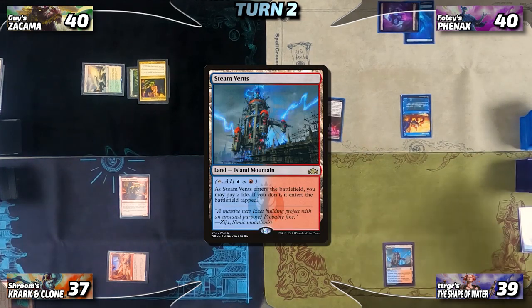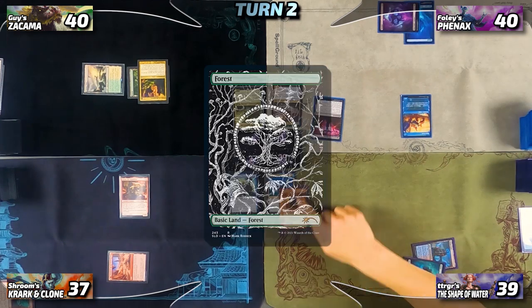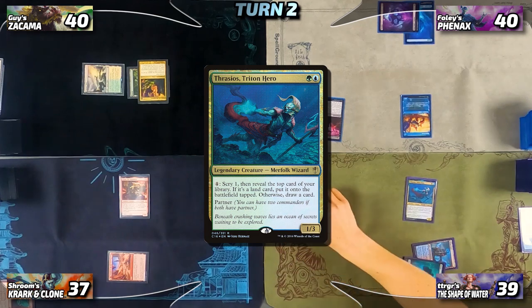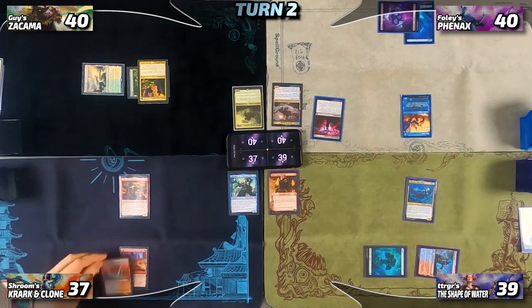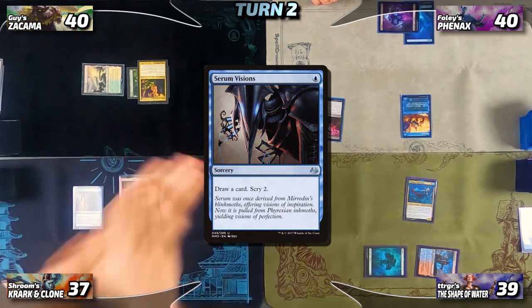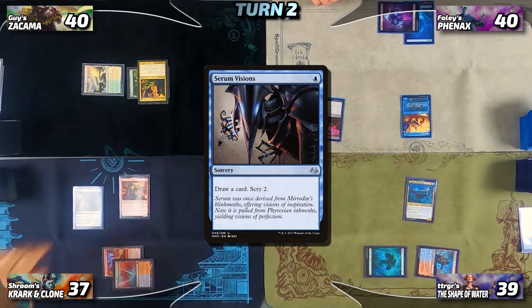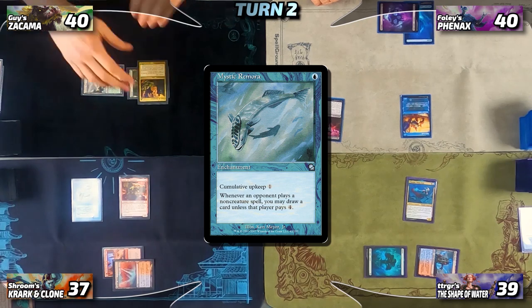Trigger untaps, draws his card, leads on a basic Forest, then taps out to cast his commander Thrasios, Triton Hero. No responses, so he passes to Nia, who draws and plays Cascade Bluffs as her land for turn. She filters Cascade Bluffs for blue-blue, uses one blue to cast Serum Visions which triggers Krark — she loses the flip and it goes back to her hand. She then plays Mystic Remora with the other floating blue and passes.